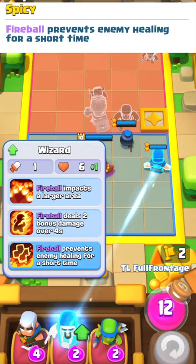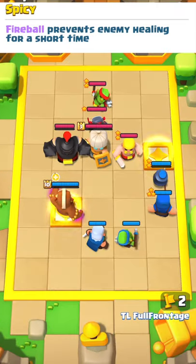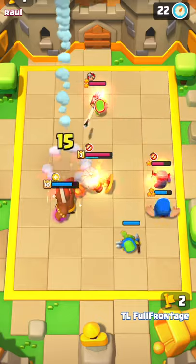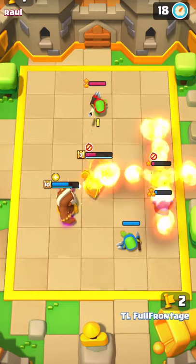At 3 stars, the wizard will get Spicy, which means every single fireball attack will prevent enemy healing for a short time. Anytime the wizard hits a new target, the healing negating is reset, preventing all enemies in the radius from healing up.